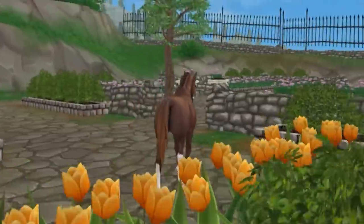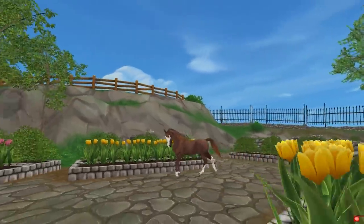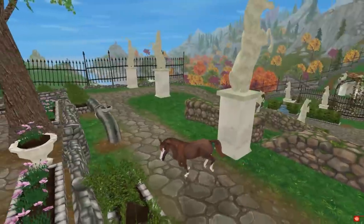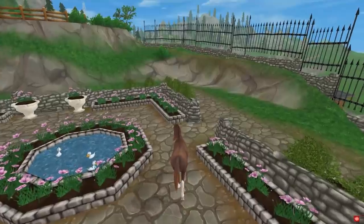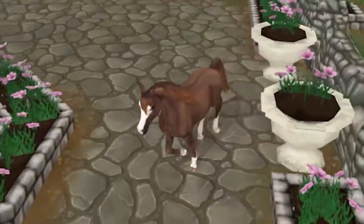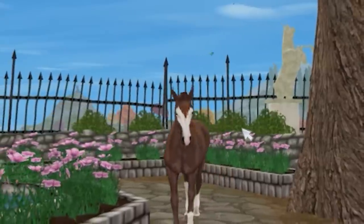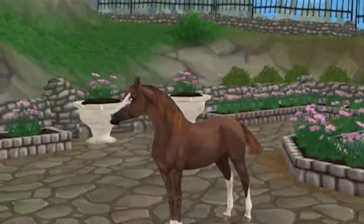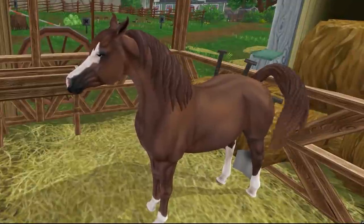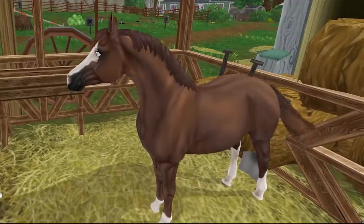Look at how they did her back stockings — one is really high and then one kind of looks like a sock from one angle, but it's actually double stockings in the back. Let's have her trot — there we go — and canter around. Her canter is so slow and easy. Then a jump and a gallop. It's really nice how her hair fades to a little lighter at the tips. That really bold bald-face blaze goes into her eyes a little bit. You can see the pattern clearly with the short and braided mane styles.